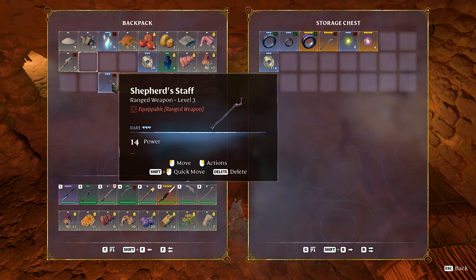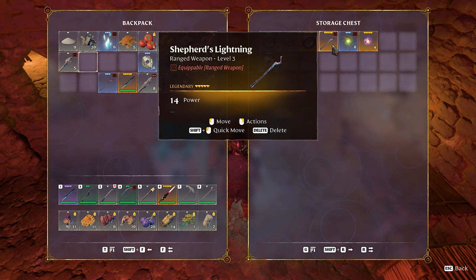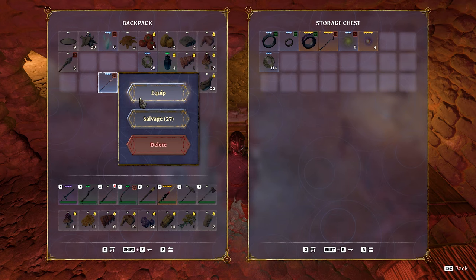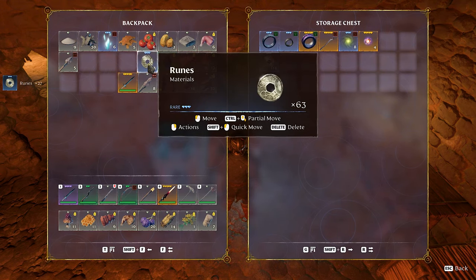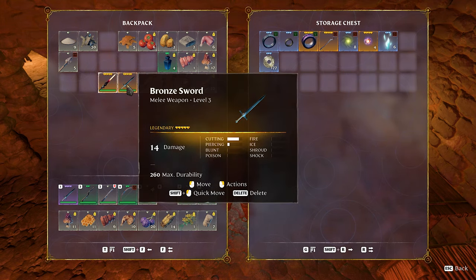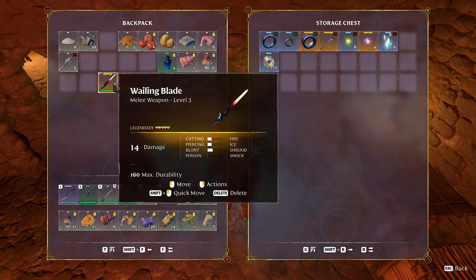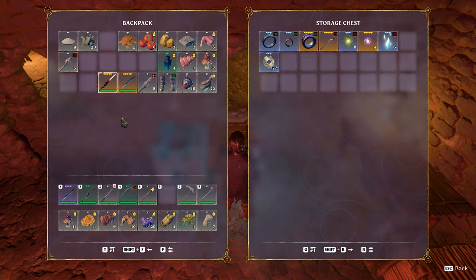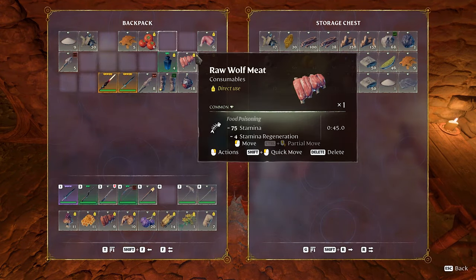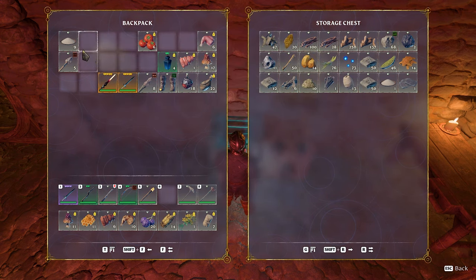This is a shepherd's staff and this is a shepherd's lightning — 14 damage, rare. I think this legendary one is going to be better so we'll salvage the rare. Putting these away. My sword — both are 14 damage. I need to talk to the blacksmith first before deciding which sword to upgrade.